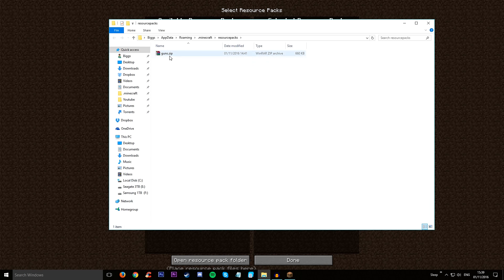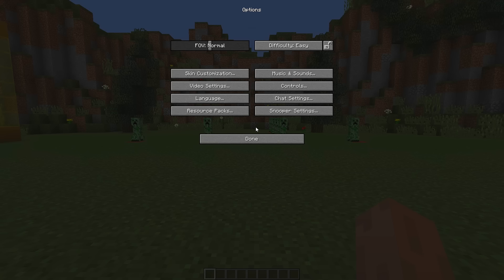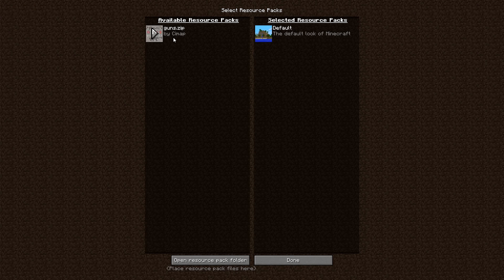Put whatever you downloaded into that folder — it's called 'guns'. Once it's in the folder, click the arrow so it moves over to Selected Resource Packs. It should have 'guns' at the top and 'default' underneath. Then press Done and everything should work.